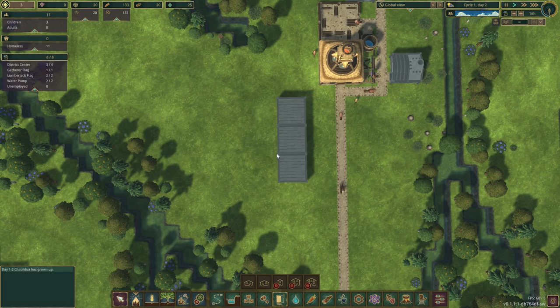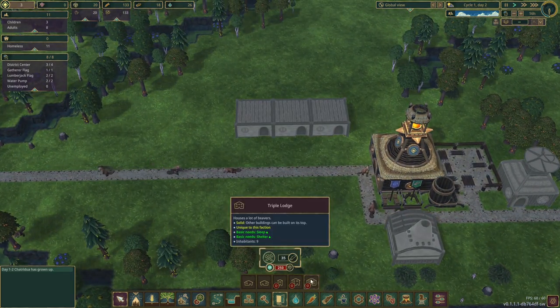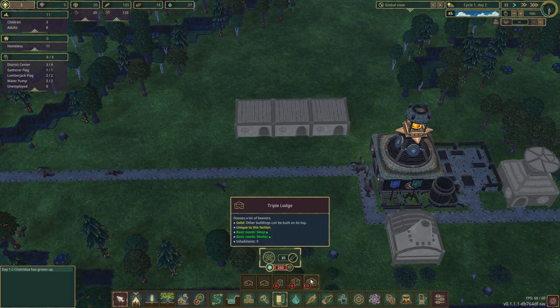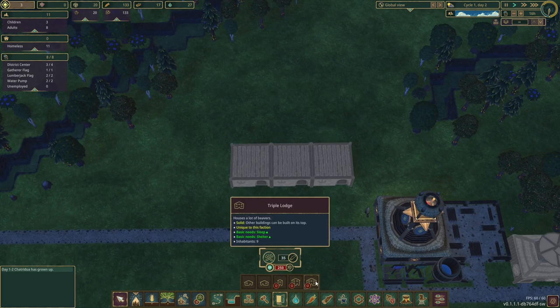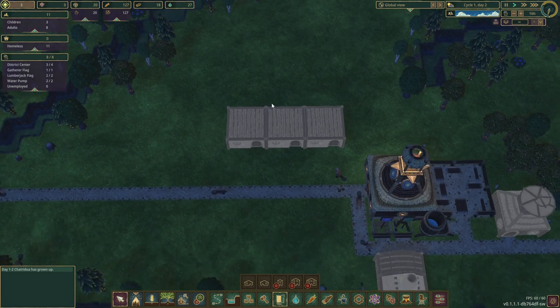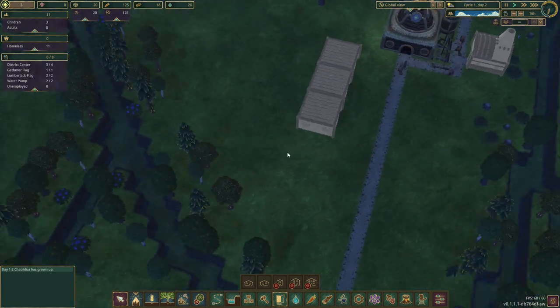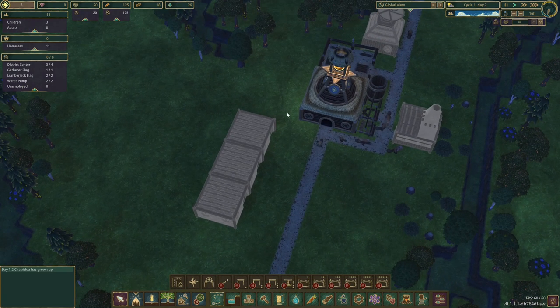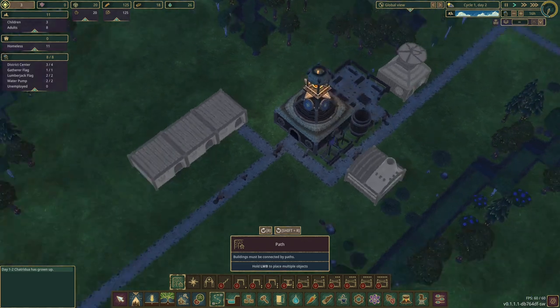We're putting in three lodges which gives us nine beavers. The reason I do three is because the triple lodge is three tiles by two. These are two by two — the door is on one floor above the ground — so you can put two triple lodges behind three normal lodges and it all sits quite nicely. We're going to do that and I'll leave a gap there so we have a way to get up.